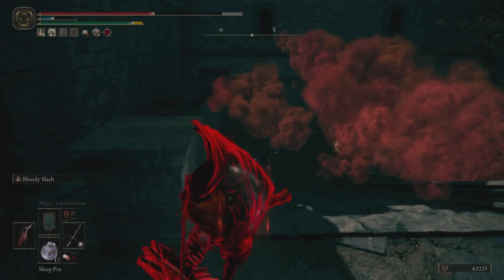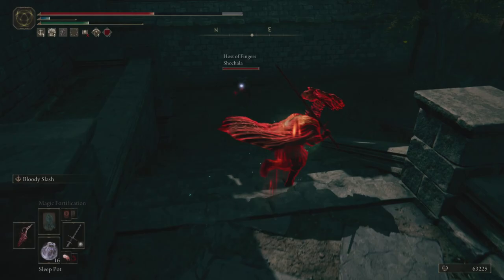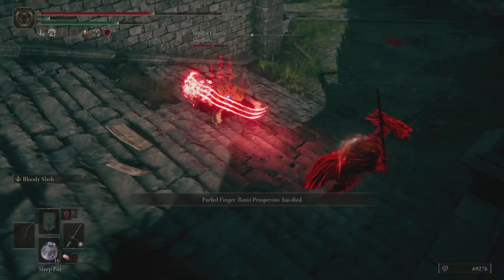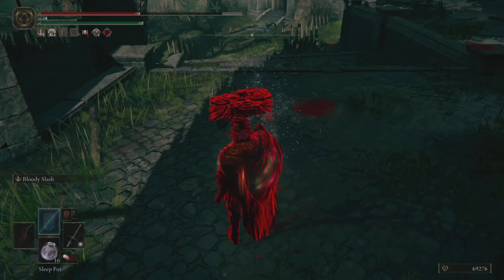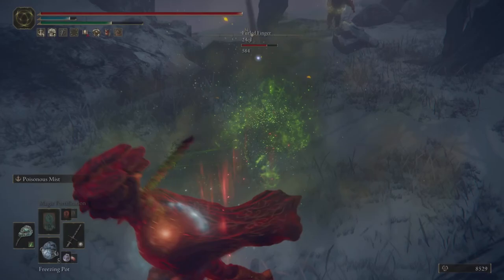We get hit with a few more Black Blade Ashes of War and want to back off a little bit, using the stairs to our advantage. We get a very well-timed sleep pot that allows us to hit the player, they get slept, so we get another free hit. We go for just the offhand Reduvia hit, that gets the bloodloss proc and takes care of that phantom as well. Now it's just a one-on-one with the host — they're using bleed bugs which aren't going to cut it against this level of pressure. We're patient, letting them burn through FP and waiting for good opportunities, then we get the pseudo combo with the running heavy attack followed up by Bloody Slash — enough to win that invasion.